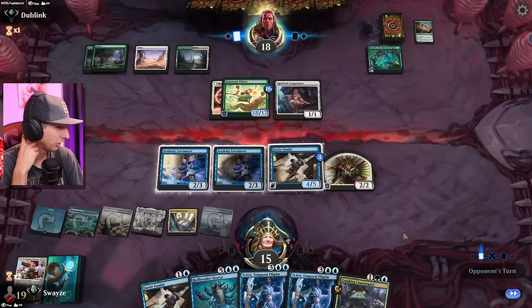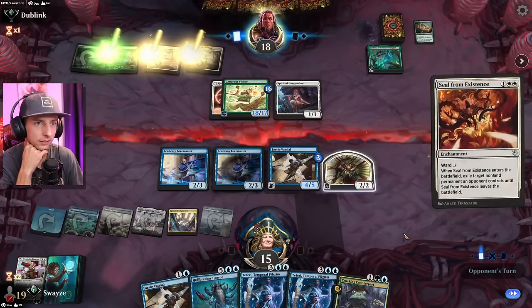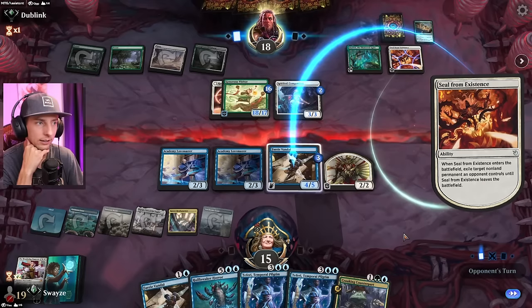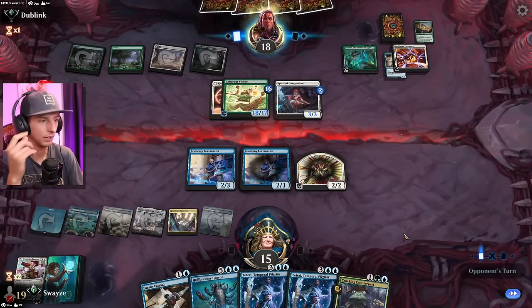Surely we hit a land here with two extra cards, right? You would think. Seal from Existence is not great. What are they going to take? Not what I would have taken there. That's a pretty strange take, if you ask me.